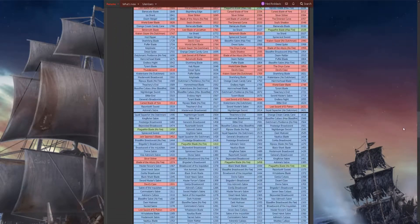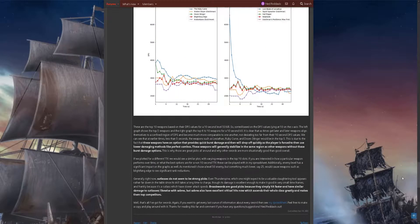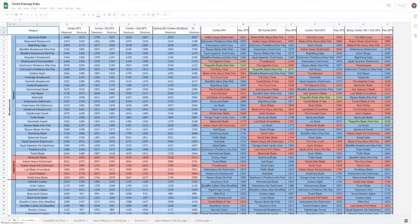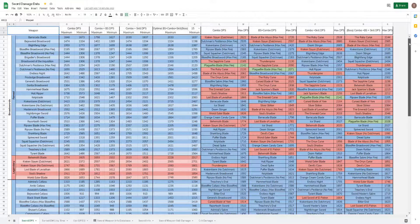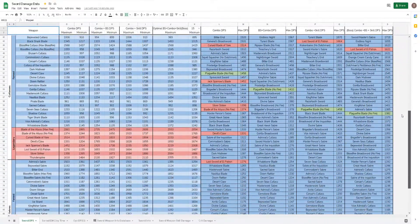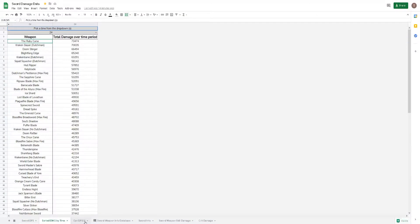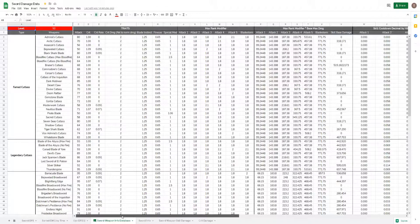I'll link the forum guides in the description for anyone curious, and in that guide there is also a link to a spreadsheet tool that helped me arrive at the information I'll get to later. As you can probably tell from the title of the video, I'm only going to discuss swords in this video, because there is a metric buttload of swords in the game with far more skill variety than the other weapon classes, making them by far the most challenging to compare among weapon types, and the most ambiguous with what happens to be the best.